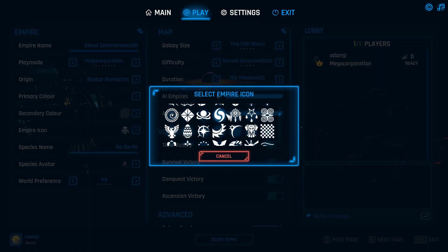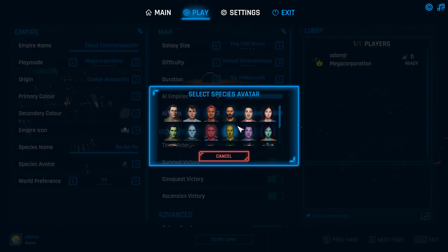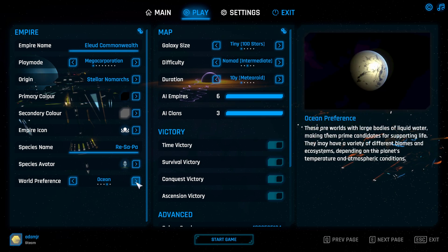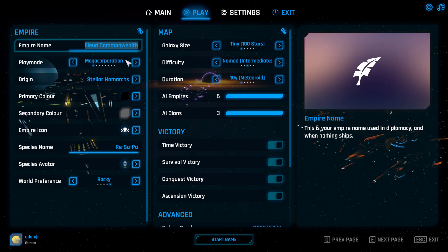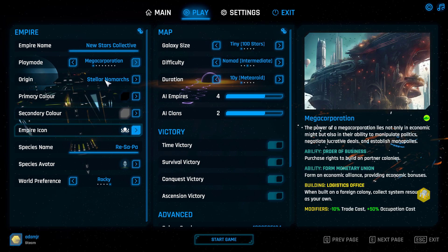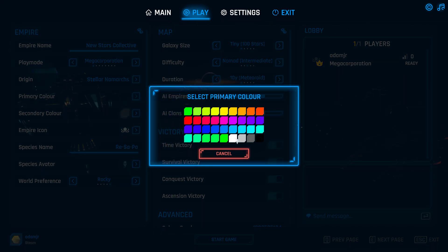We'll just pick a random icon and choose your avatar. We can choose your Rocky world preference, choose your name — I'll go with 'Collective', it just sounds interesting. Now for galaxy size, it's probably better not to go black color, because your border will be very difficult to see — basically invisible. There's a slight bug with the current layout that prevents you from seeing the border, so I'll go with these colors.